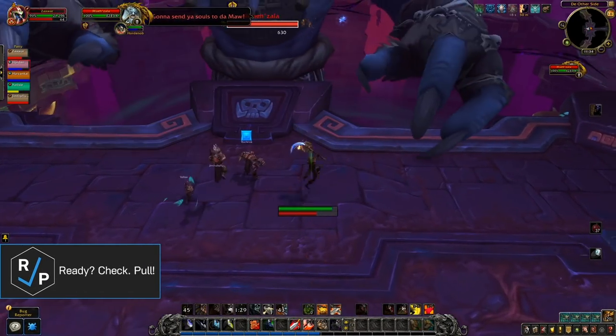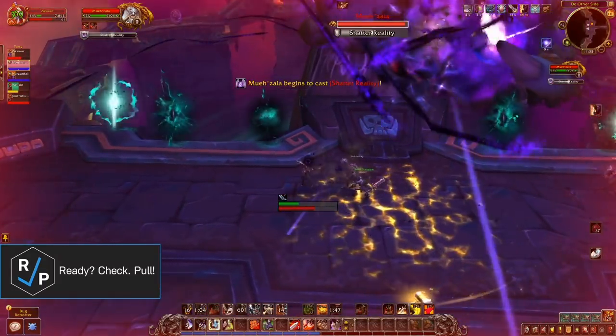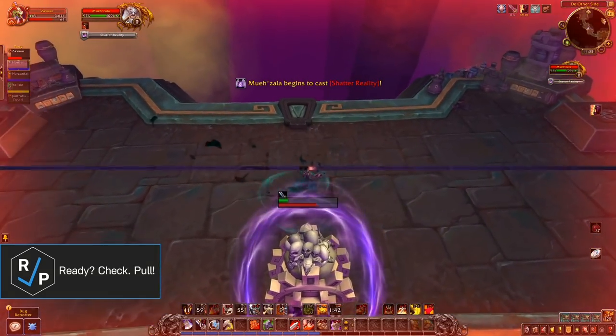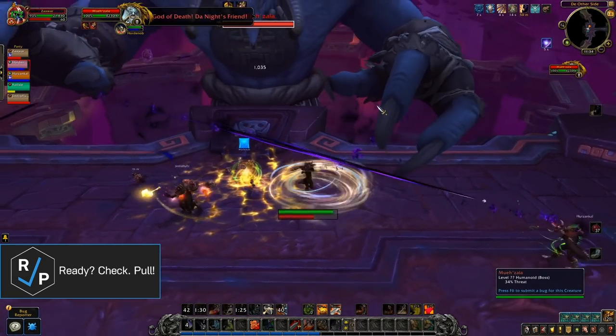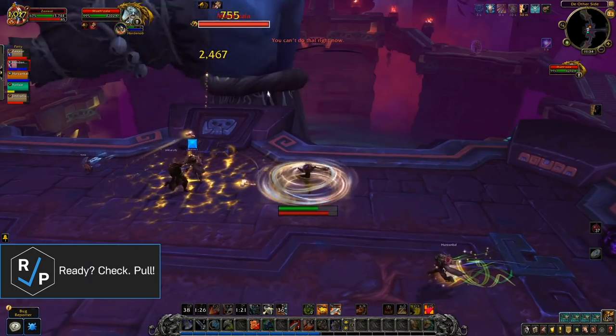The final boss of the dungeon is Mozala. Before pulling the boss, you'll need to split the group for the portal phase — assign two DPS to go left and the rest of the group to go right, one player per portal. The boss will regularly debuff two players. The healer should quickly dispel one of these debuffs and let the other expire on its own to stagger the AoE party damage.